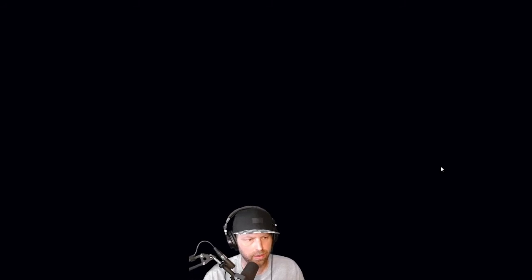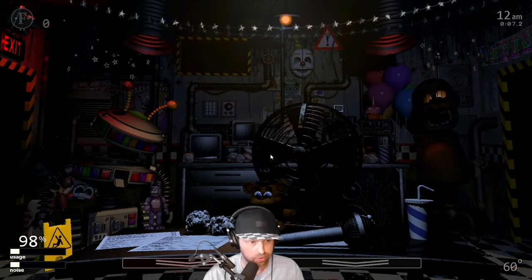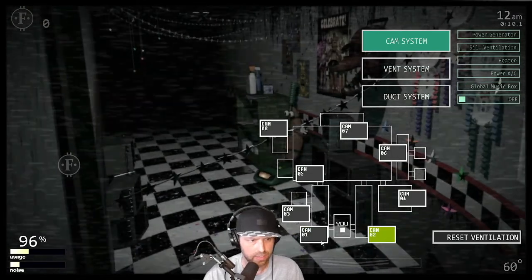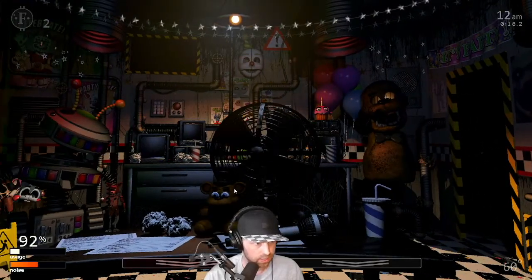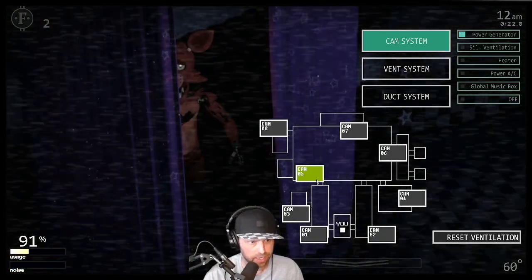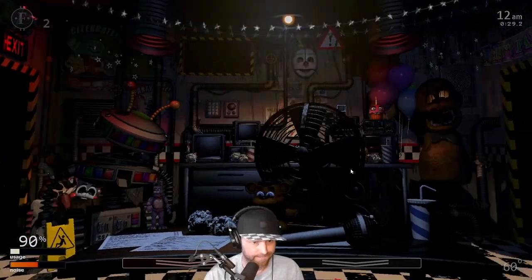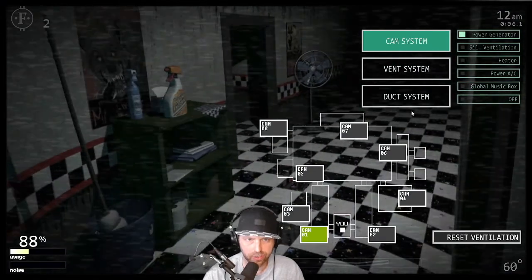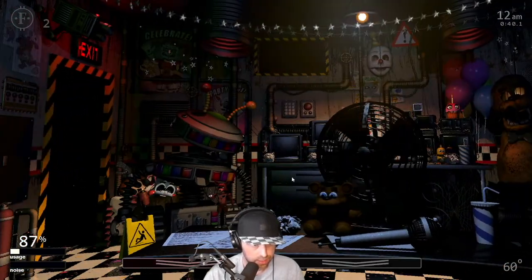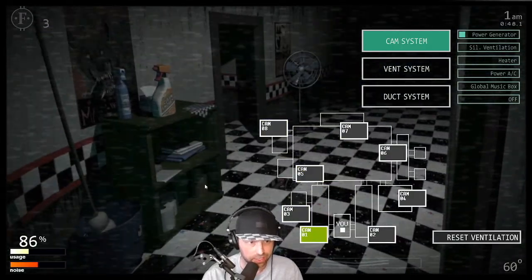All right, here we go. Looks like Bonnie is in the room, so we don't want to upset her. Let's turn on the generator. Foxy's back in there — let's check on Foxy. Reset the vent, that's super critical. Power and vent are the main two things here. And I know Golden Freddy's gonna kill me every time — I suck at putting the mask on; I've noticed that through my trials.